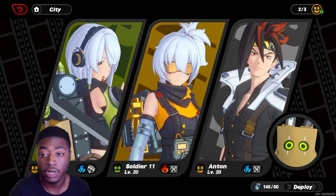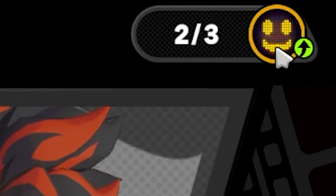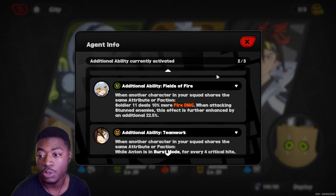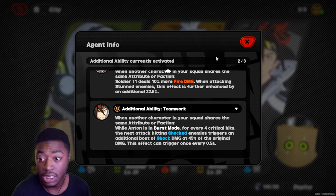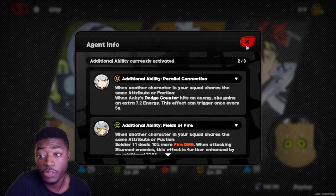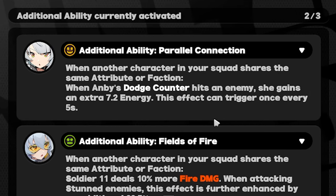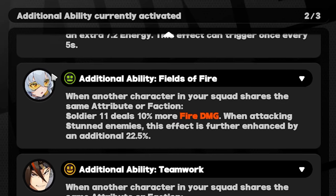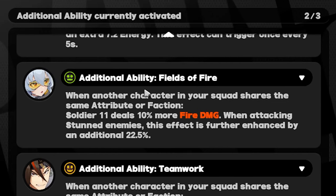The second way is when you're about to start a battle. You can go to the top right-hand corner — the little smiley face or straight face — and it'll show you what the buffs are for the team you're playing. This will show you whether your buffs are active or not. The yellow smiling face means it's active; the green straight face means it's not active.